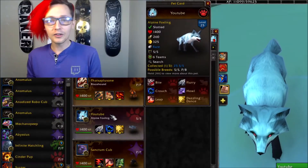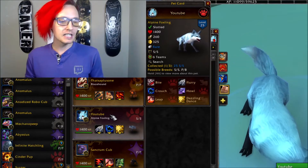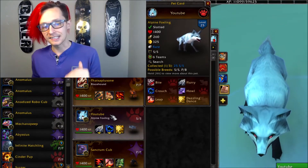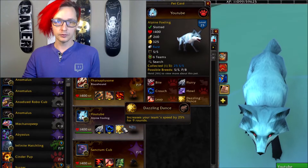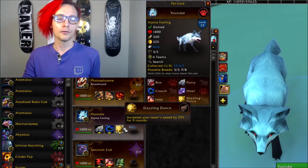What is up YouTube and welcome back to another amazing episode of Pet Battle PvP. Today's team is going to be featuring an Alpine Foxling, a Blazehound, and a Sanctum Cub. This is actually a super fun core that utilizes Dazzling Dance. I've used this in a couple of teams recently, most notably with Little Ragnaros and a couple of other Power Power variety pets.